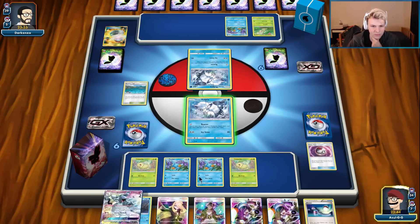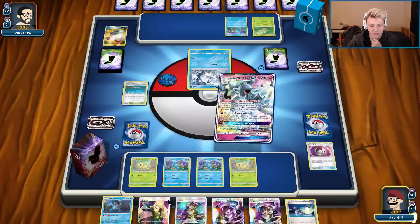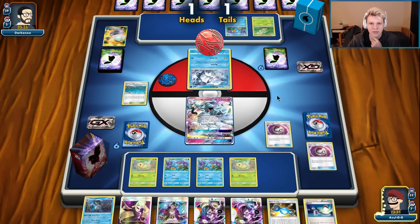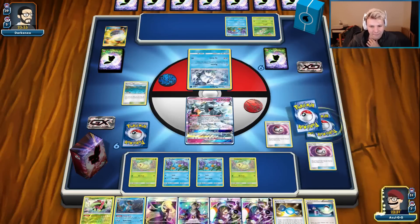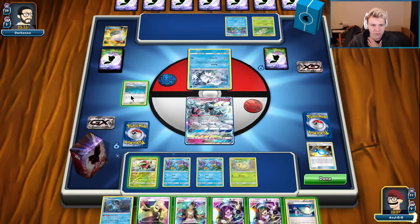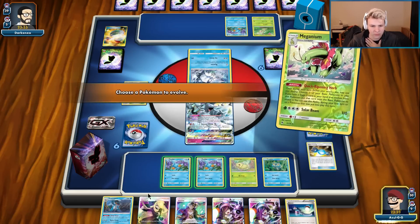Oh man, always. Going for another Timer Ball — we're gonna get heads here. No way, oh, four tails! Sheesh, giving me a heart attack. Rare Candy... I don't — we can go ahead and grab a Froakie here. That is actually 100% fine. Quick Ripening — turn this into the Swampert, and then we're gonna use Cynthia because the rest of the hand is kind of lackluster.